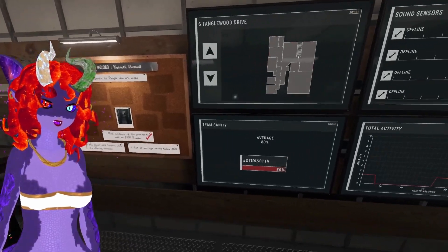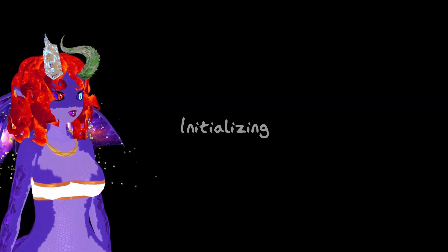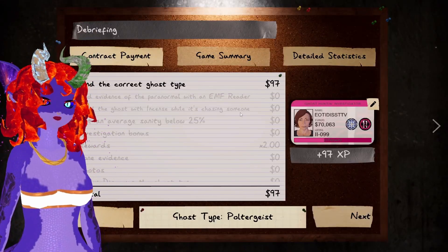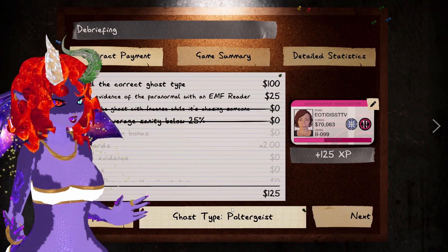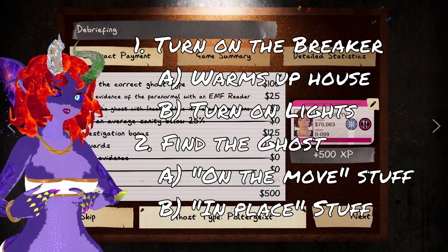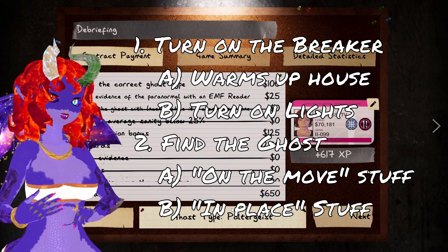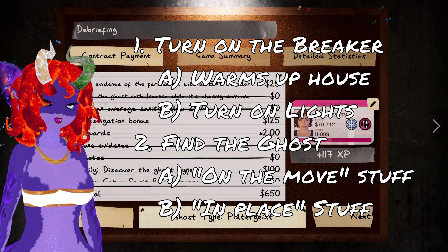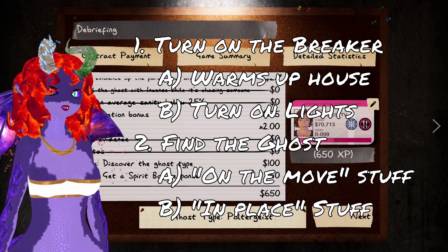In this case, we know it's a poltergeist. We even got an additional objective done, so we're going to get a little bit more money and experience. Game plan: go inside, turn on the breaker, find the ghost, drop all of your evidence stuff near where the ghost is, then check off what you've got and you're good to go. Everything else after that is just a bonus, and you'll be well on your way to becoming a ghost investigator.